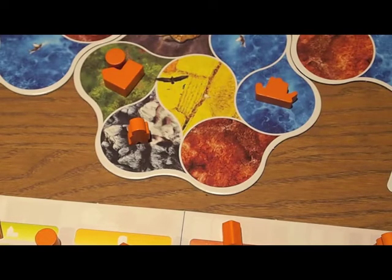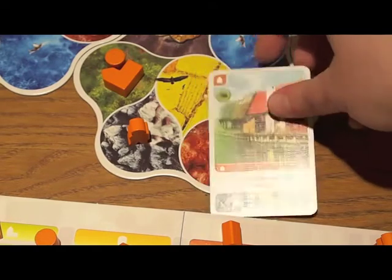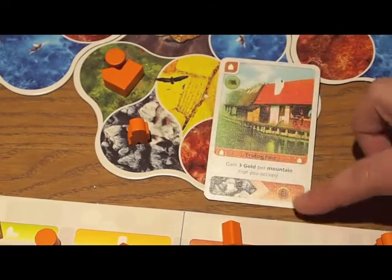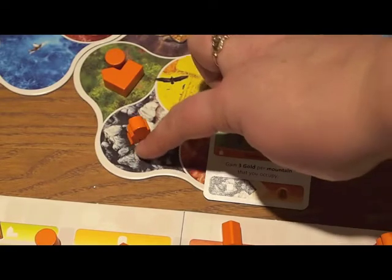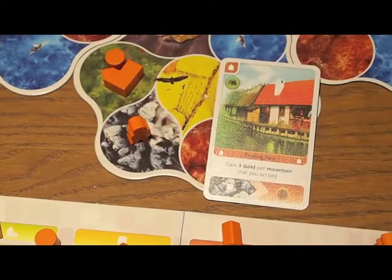Once you've bought your card and placed your piece, you activate the power of that card. In this case, I get gold for each mountain that I occupy — each of those rocky-looking places — so I would just take that immediately.